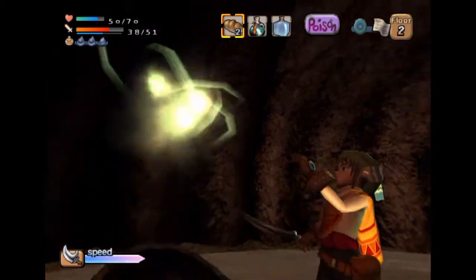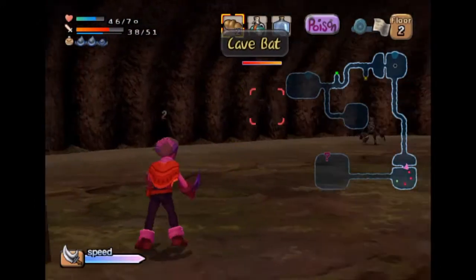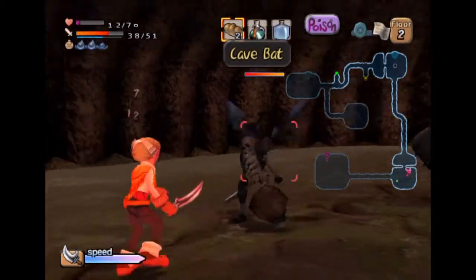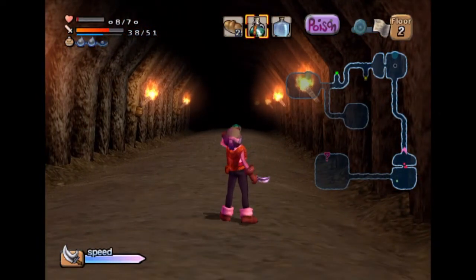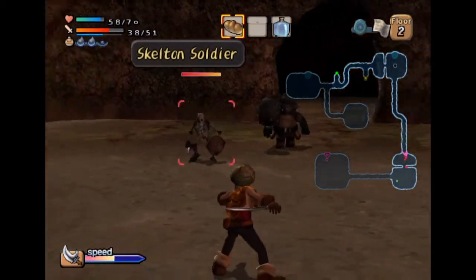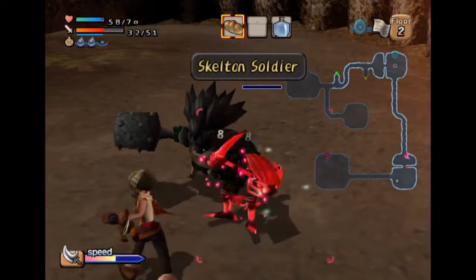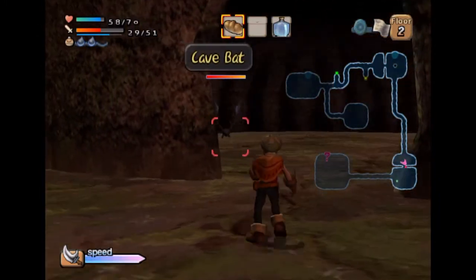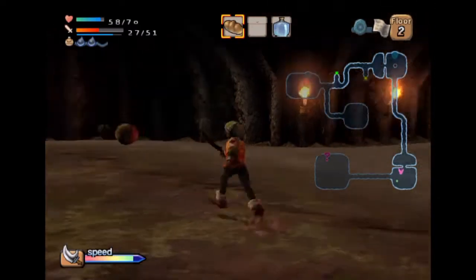Another bat — bats are annoying as hell. There's a lot of people in here. You hold the X button to do a charge move which ends up doing a slam. Nice combo. Got that bat.